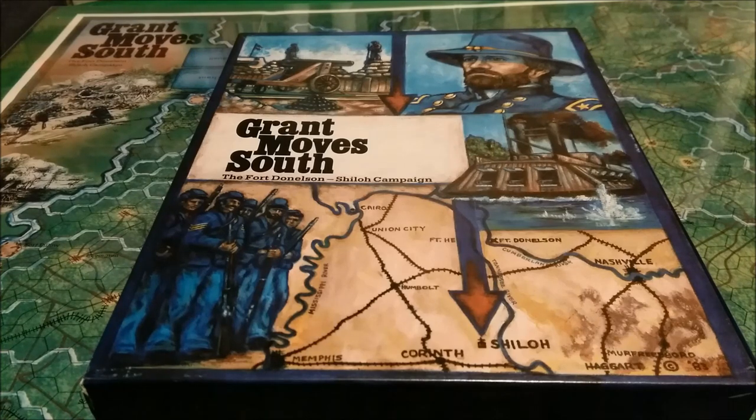Hi and welcome back. Today I'm going to do a quick hit on the game Grant Moves South, the Fort Donelson-Shiloh Campaign. The publisher was Quarterdeck Games in the year 1983 and the designer was John Southard.